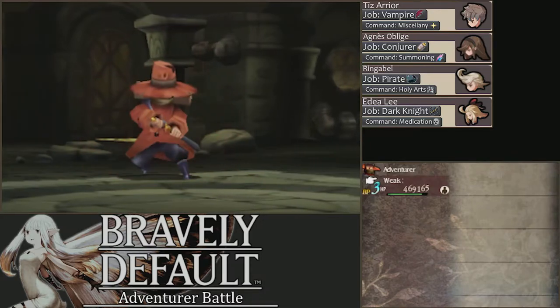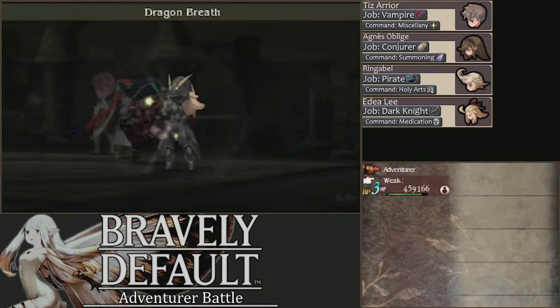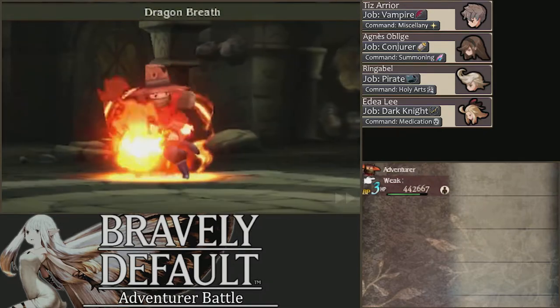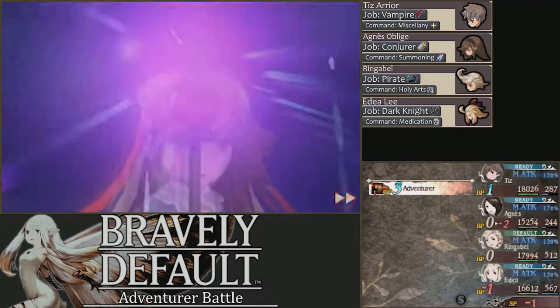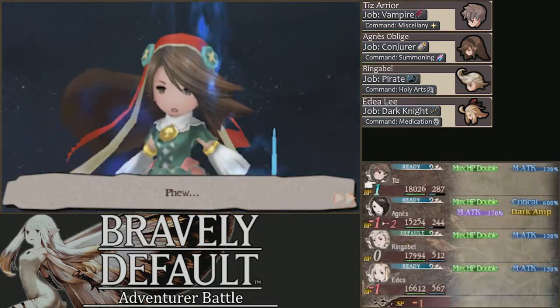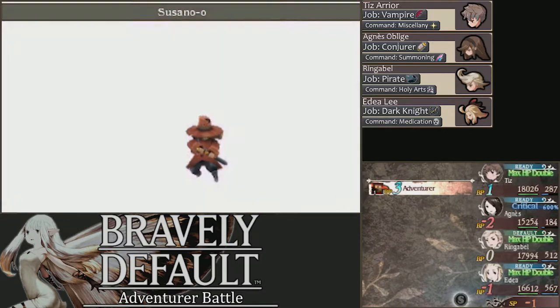This has worked out pretty much exactly how I would have wanted. This should kill the Fox. Yes! Edea and Agnes are going to go full blast on the Adventurer anyway, and this is going to do a lot of damage. That's good — we got a lot of damage out this turn, which went pretty much exactly how I would have liked.